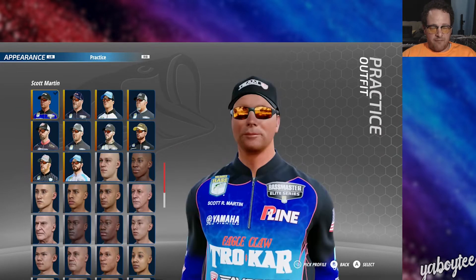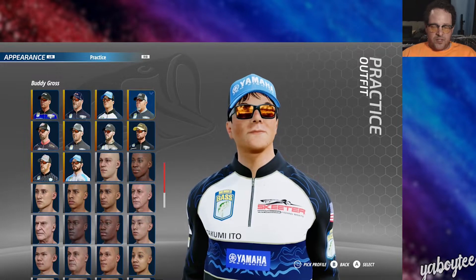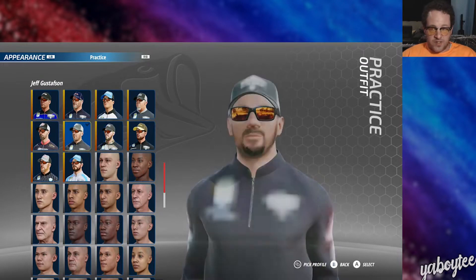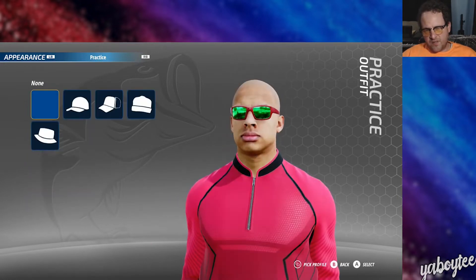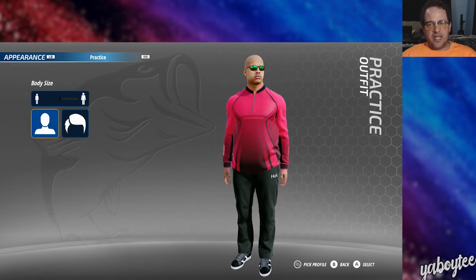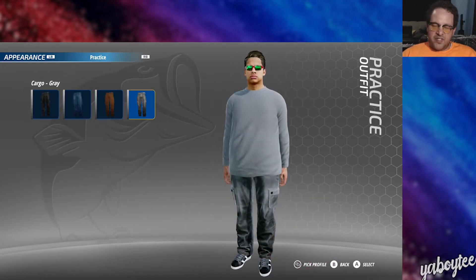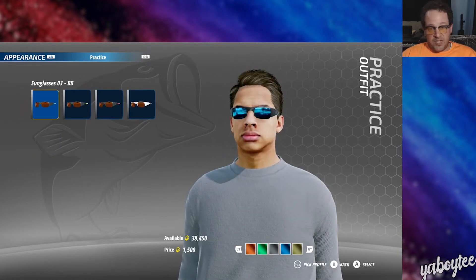You do have the option to use one of the 10 pros they have modeled in the game — actual BASS pros — so if you're a fan of any of those guys you can use them as your character. If not, you can use a created custom character, which is what I did. You get to pick clothes, shoes, jerseys, hairstyles, and all that kind of stuff. My guy looks a lot like Eric Andre the philosopher, so that's kind of who I was going for. You get to make your guy or gal and you're all set up to get out on the water.